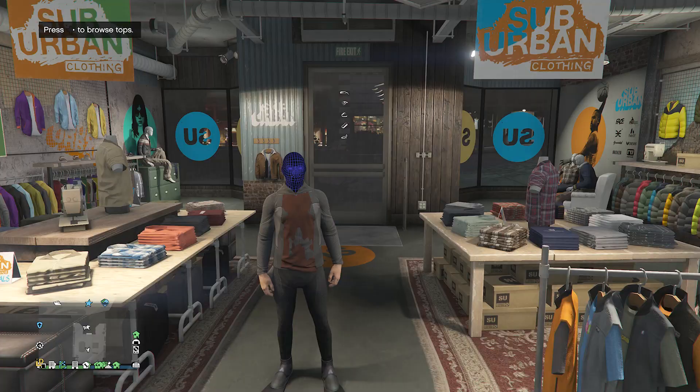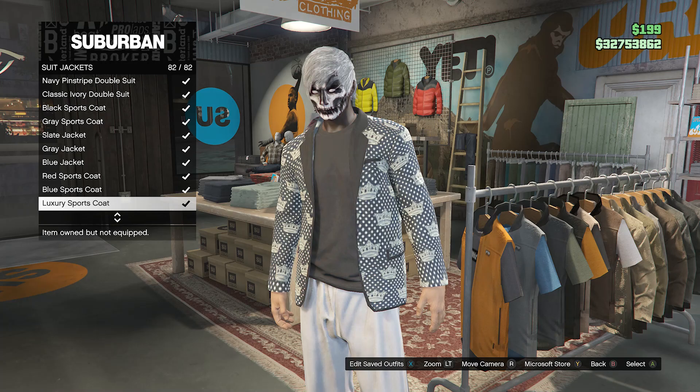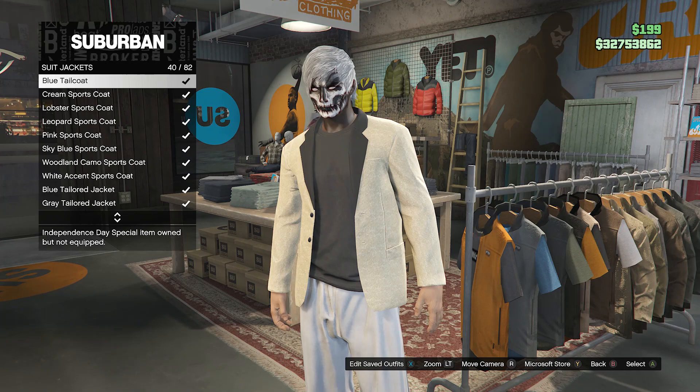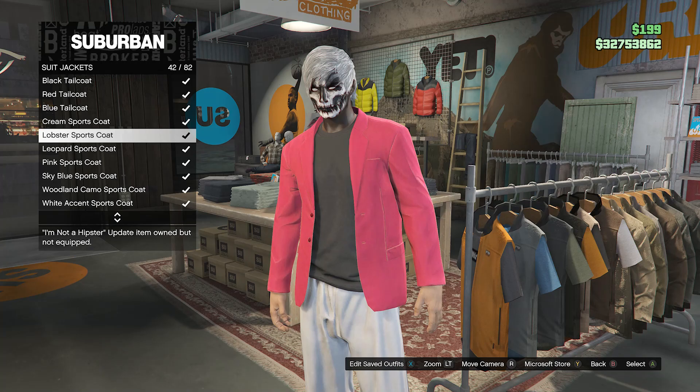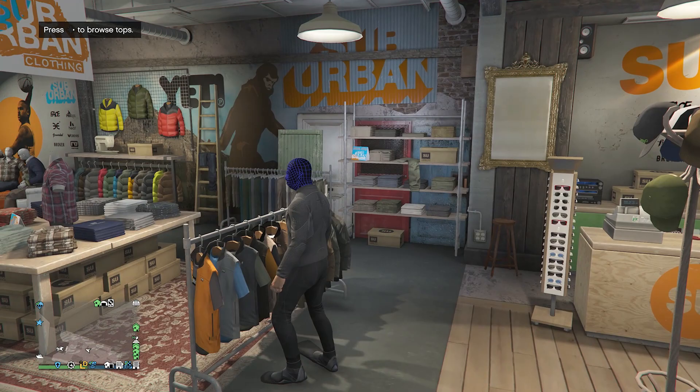At the clothing store, go to the top section. There are only two types of pants available: if you go to suit jackets on slot 3 and choose the blue, red, or black tail coat, it gives you jeans. If you choose any other top, it will give you gray sweatpants — so just pick whatever top you like.